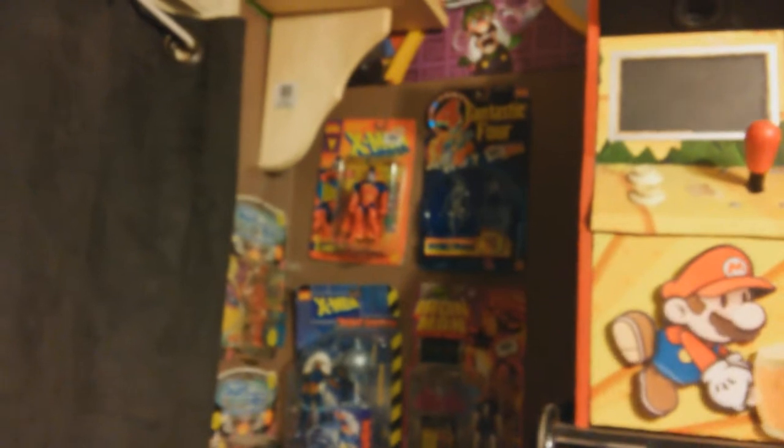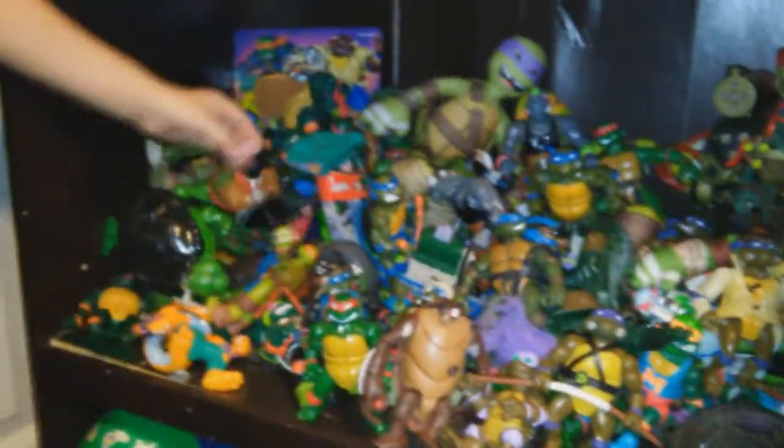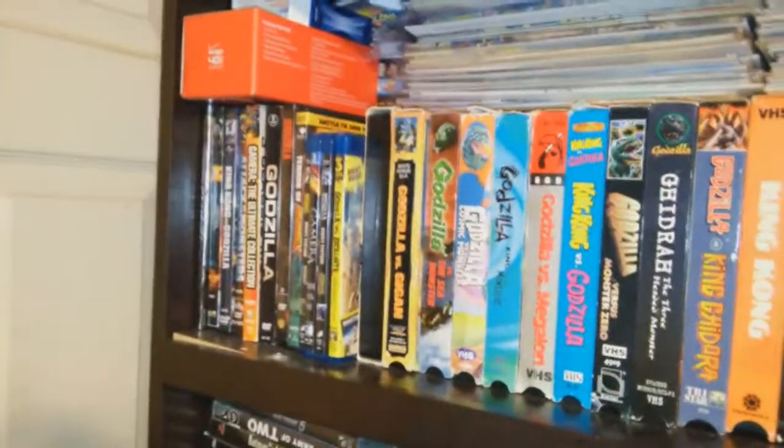And we also got Spider-Woman and Storm. And we got that guy, Invisible Woman. And we also got that stuff. And look at my Ninja Turtles — I got Michelangelo with his little weapons. Woohoo! For Mike's! And we also got this guy — I think he's Bebop. Yeah, he's Bebop. And my Godzilla movie's on top. Godzilla movie. And let me show you some of the other turtles we got.